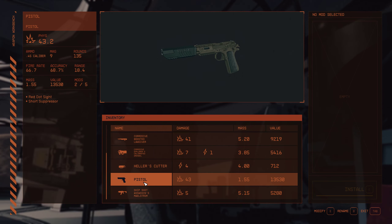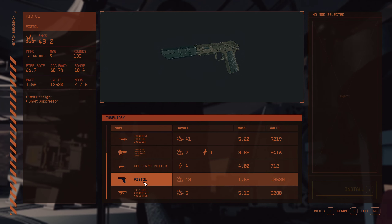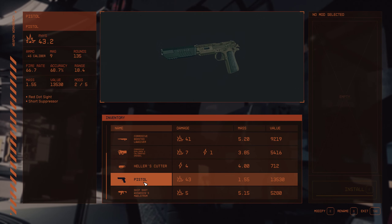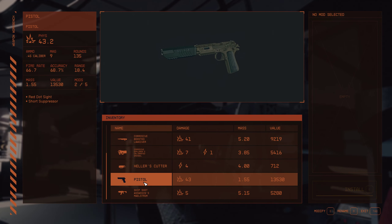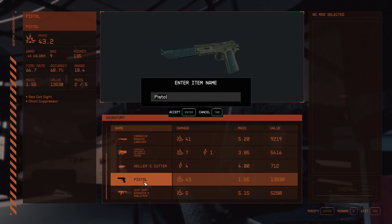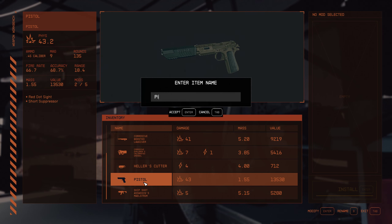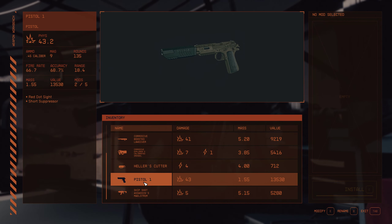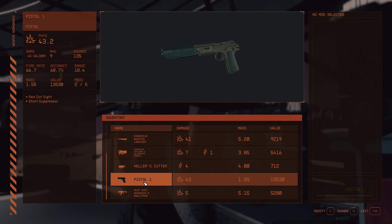In this case, I'm going to rename a pistol, which I've already renamed to 'Pistol.' To do that, highlight it with your cursor. Look in the bottom right-hand corner of the screen, and you'll see the option to rename. Click the corresponding button, and we'll call it 'Pistol 1.' There you go — it's that easy to rename your weapons in Starfield.